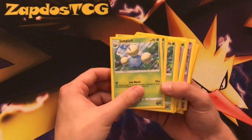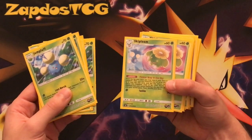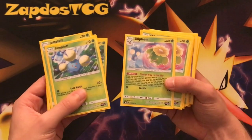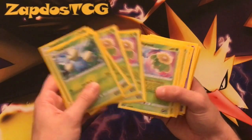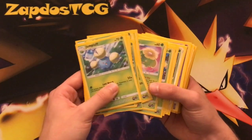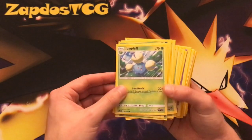Jumpluff is a Stage 2, which might make things awkward, but we have Skiploom with the Flower Veil Sky ability. Once during our turn, we can search our deck for a Jumpluff and put all the underneath cards in the Lost Zone — that means Skiploom in the Lost Zone and Hoppip in the Lost Zone. So two Pokémon go directly into the Lost Zone and we have an attack that only requires one energy.